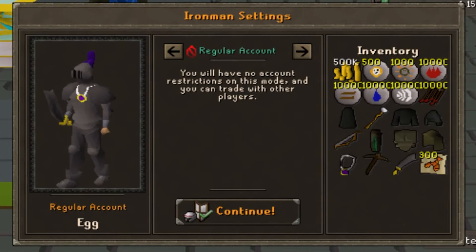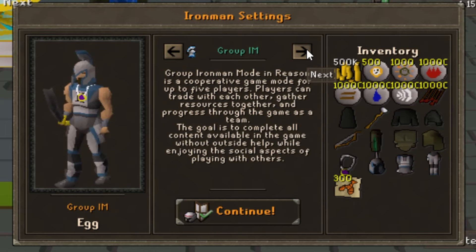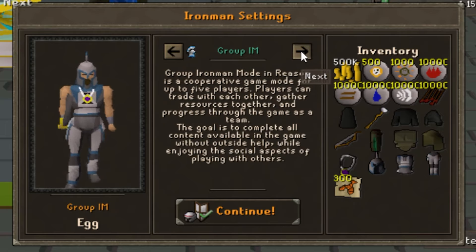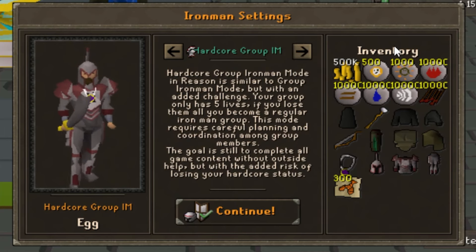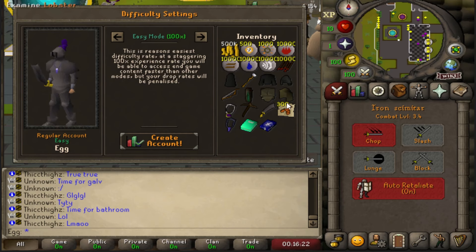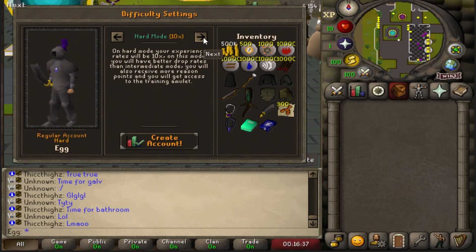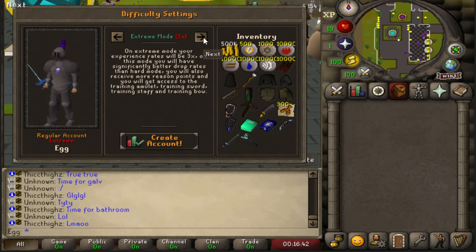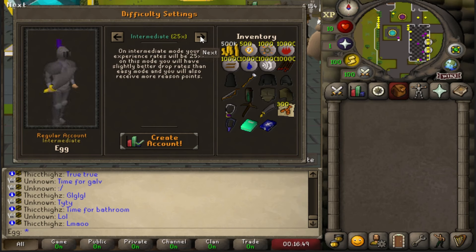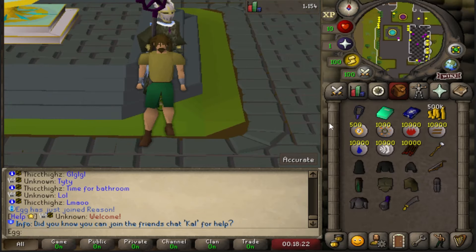When starting off on Reason, account creation of course: regular, standard Iron Man, ultimate Iron Man, hardcore Iron Man, group Iron Man with up to 5 players, and hardcore group Iron Man with 5 lives and up to 5 players. XP modes are pretty straightforward: easy is 100x, intermediate is 25x, hard is 10x, and extreme is 3x. Worth noting, the harder game mode you go with, the more Reason points you get. Going with extreme mode will get you access to the training sword, staff, and bow. Choose wisely.